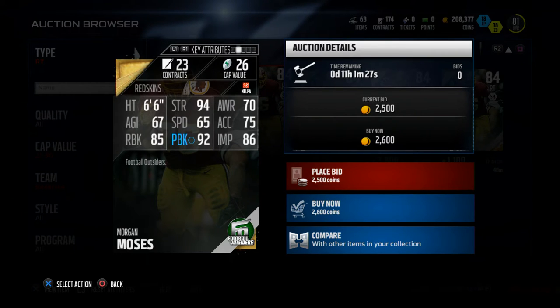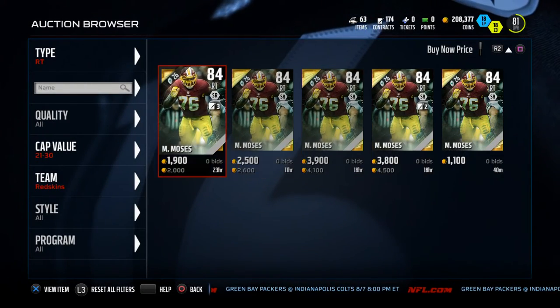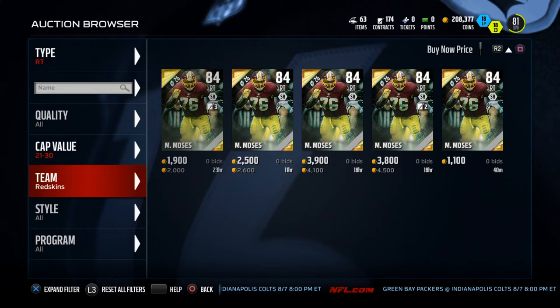I can already tell you for a fact that Morgan Moses does not block as well as Jonathan Ogden. I'm probably going to move to a cheaper cap value until I can get that elite guy. I've tried going with a pure heavy pass block approach instead.